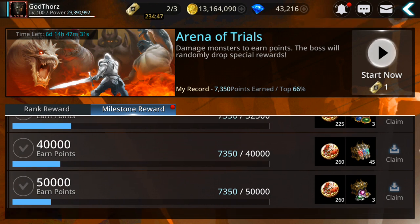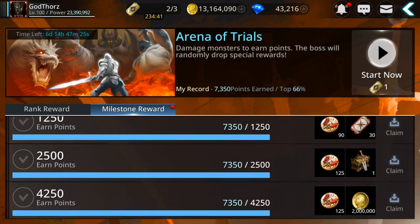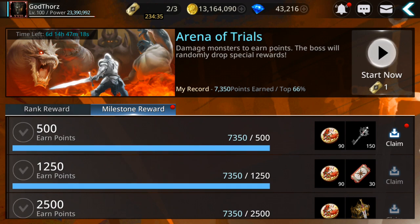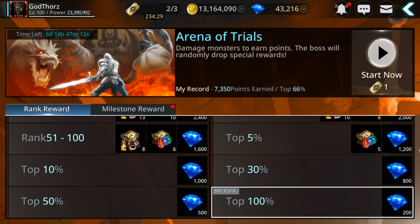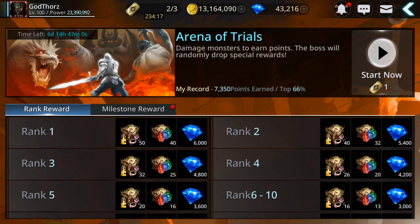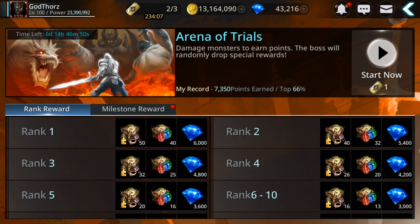The rewards include polishes, jewels, and gold. There's also a ranking system. You should be able to reach top 10% to get 1,000 gems. Keep in mind if you do this on all 6 characters, that's 6,000 free gems. The higher you rank, the more you get - up to 6,000 gems plus polishes. And there are Ancient Rite Accessory Fragments - 50 of them for rank 1.